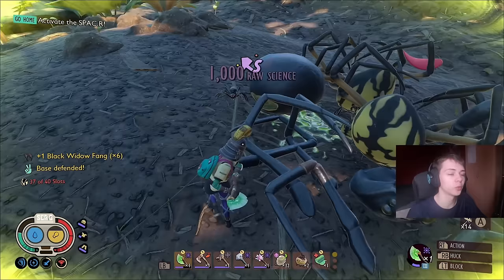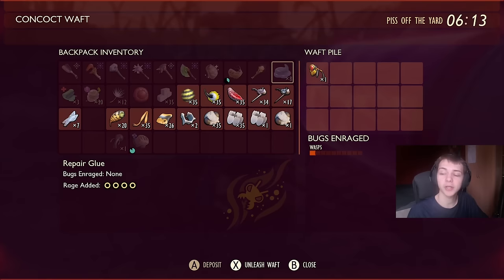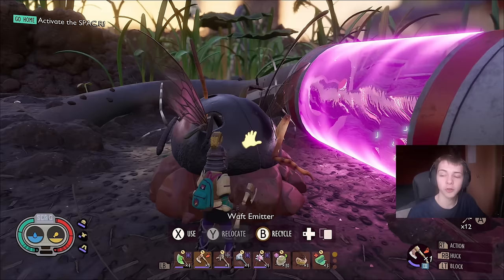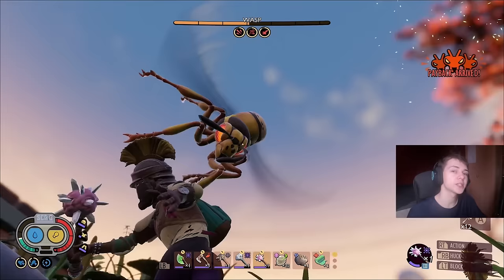For Wasp Raids: Wasps cost 8 to spawn and Drones cost 12. Regular Wasps give 160 raw science per kill and Drones give 240. Wasp Paper has a spawn value of 4, a Wasp Part also has a value of 4, and a Leg has a value of 6 — so two Legs gets you a Drone, or three Parts or three Paper. I wouldn't use the Paper — save it for Wasp Nests. Wasp Queen Chunks have a value of 8, and the Head and Wings have a value of 10 each, but again don't use those Queen Parts — they're too expensive.